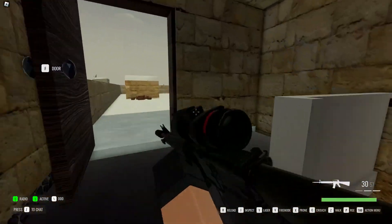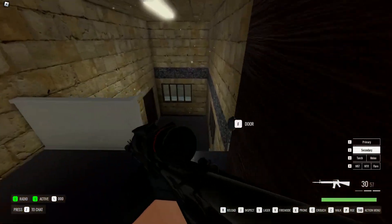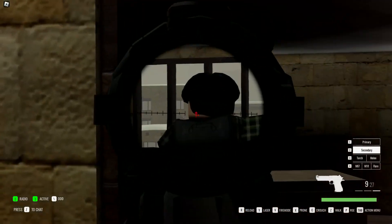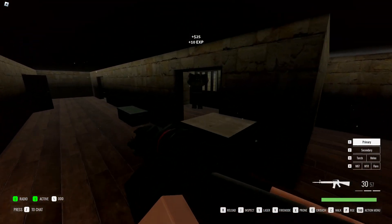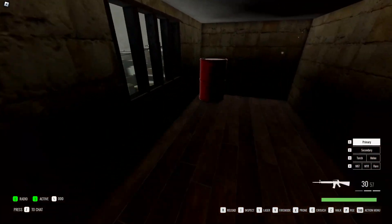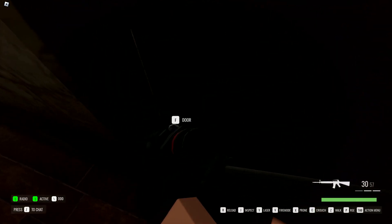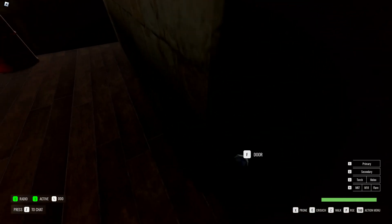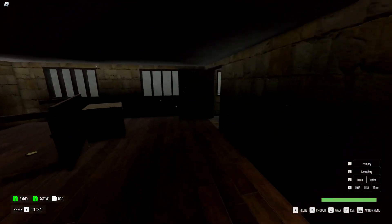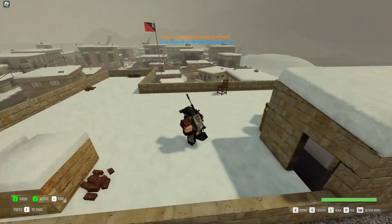This door is kind of buggy — if it only half opens, just run through it and it'll open by itself. Check all the rooms. Come up here; if you want to clear the roof now, go ahead — there's a slight chance they will not all come off the roof. Then open this door. Third-person peeking is a really good habit to get into because it allows you to see without being seen. Do not blow up that barrel, especially if you don't want your reputation lowered, because it will kill most of the civilians in the building — if not all.